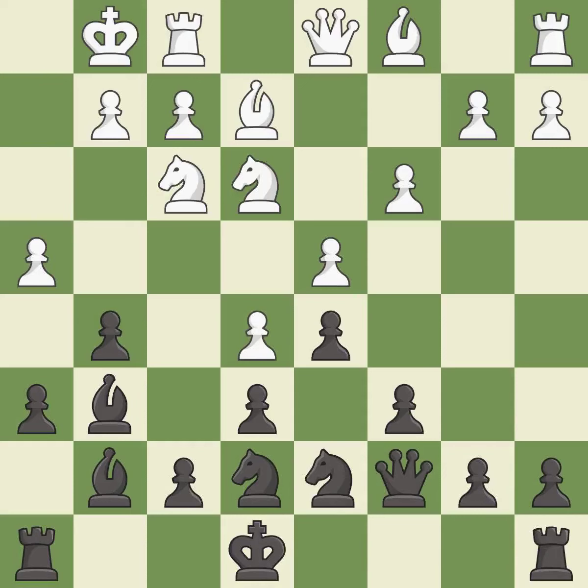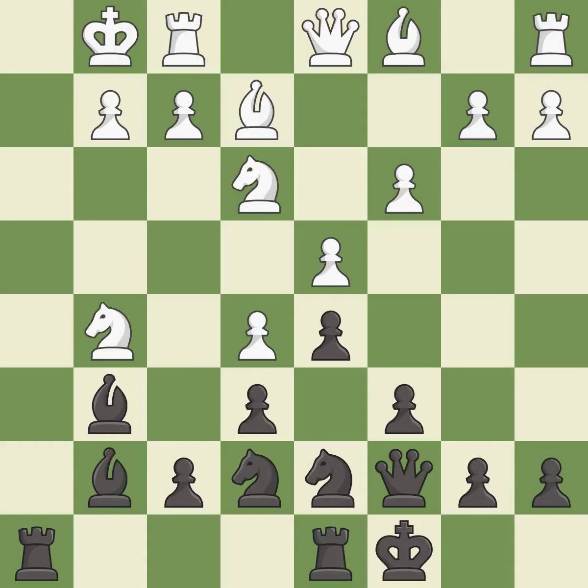This activates the queen by developing it off its starting square — it is good. Capturing that pawn wins material — it is best. After takes back and recaptures, the rooks can see each other now, allowing them to provide mutual defense — it is excellent.